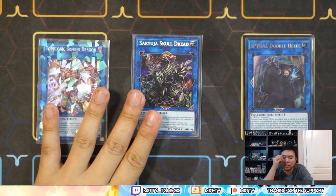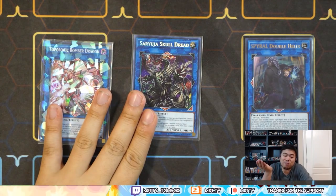And my last extra deck card is Spiral Double Helix — I added it as a Reaper target. That's about it.